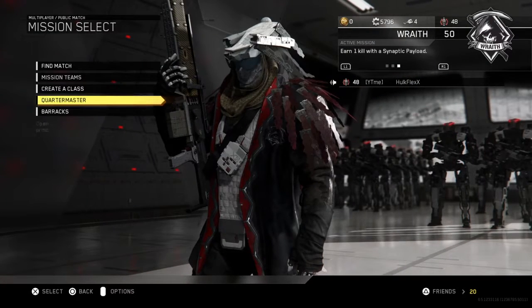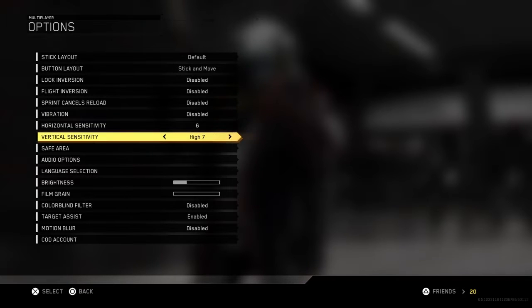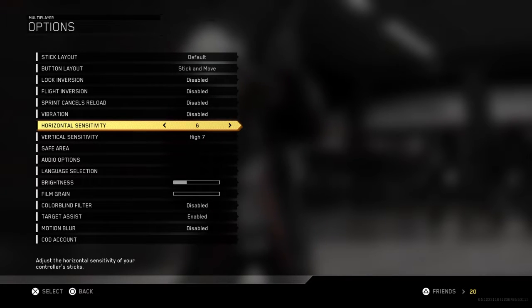For settings, I run Stick and Move. Sensitivity-wise, I always run horizontal one less than vertical because in hardcore I wall run a lot — that's key. A lot of people wonder why they keep getting slapped, and it's because in hardcore you always want to be moving. I know some people camp and that's fine, but whenever I camp I start getting nervous, especially when I'm trying to streak.